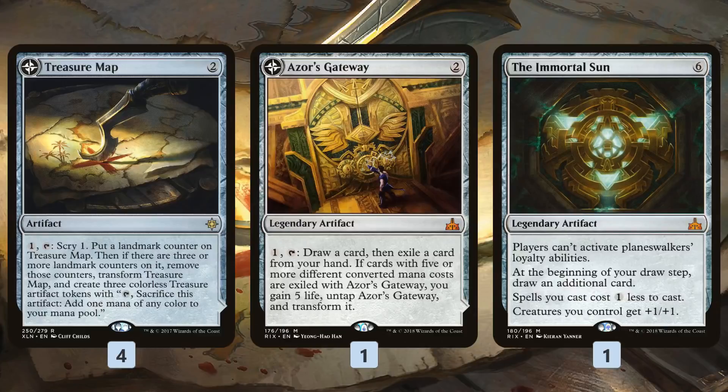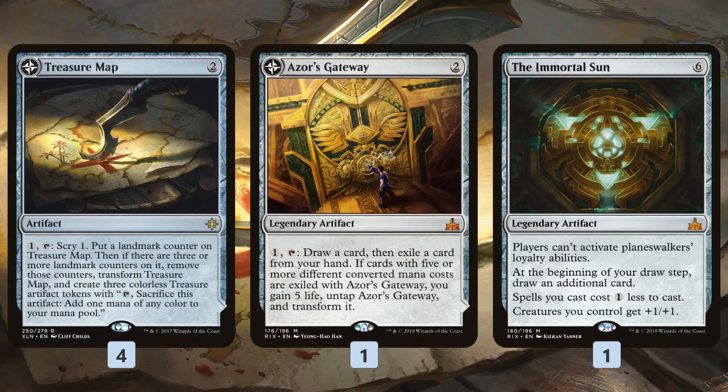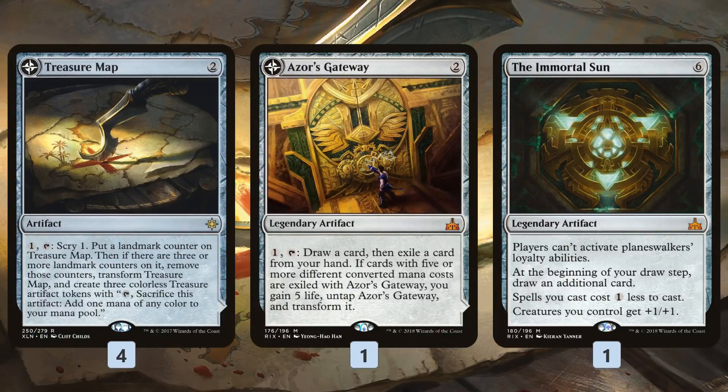Treasure Map just scries in the early game and draws cards after it flips, also ramping us with a land. Azor's Gateway — if we manage to flip it, and we do have a lot of random mana costs so it is possible in this deck — becomes a land that taps for a lot of mana. The Immortal Sun makes our Star of Extinction a little bit cheaper and pumps our Truefire Captain, although it's a little awkward with our planeswalkers since it shuts them down completely. So Karn and Jaya are not really a combo with the Immortal Sun.